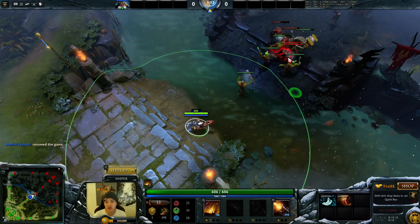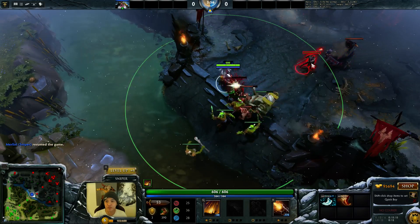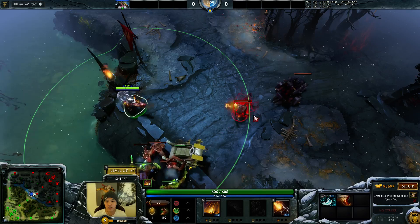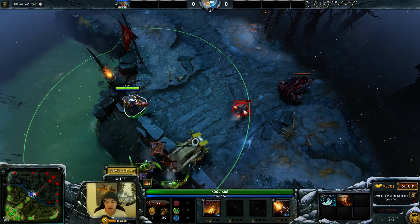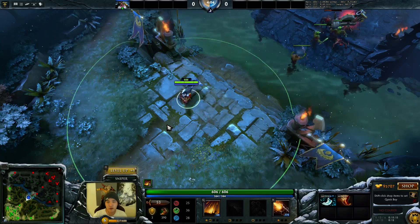Sniper's range is 550, so it's just going to be a little bit less than this circle. You can see that it's just inside this green circle. So everything I base off of is around 600 range.